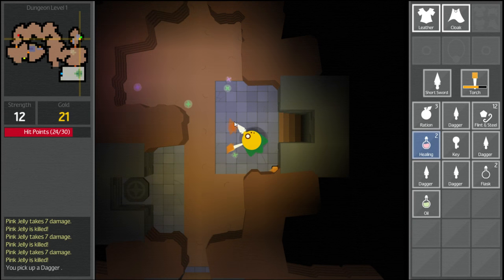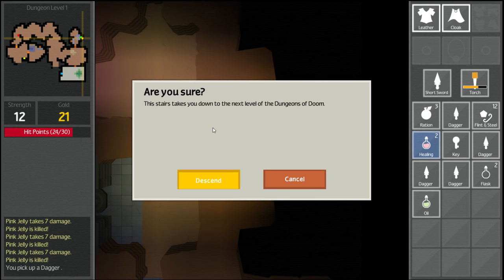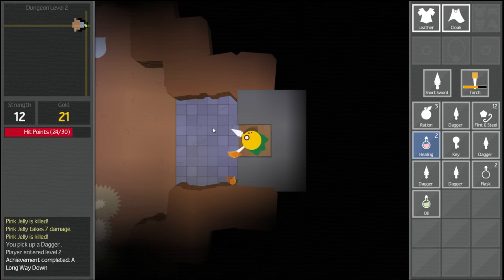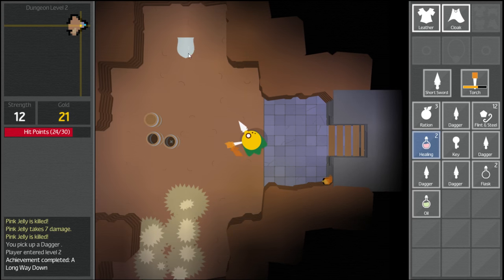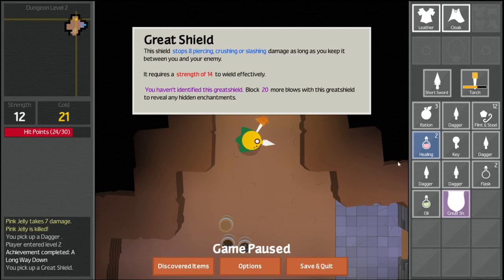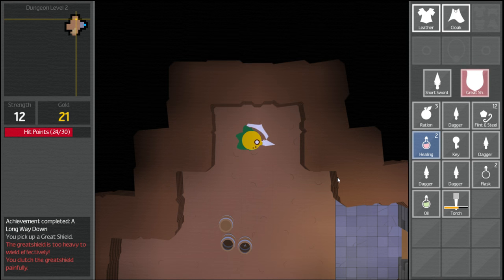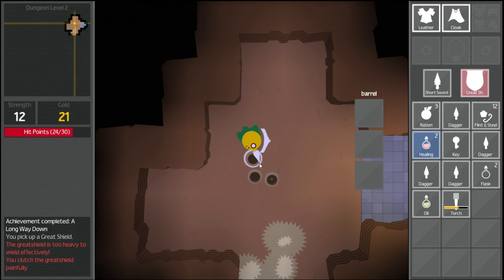Going down, we find what looks like a shield — it's a great shield. 'Block 20 more blows with this great shield to reveal any hidden enchantments.' Of course, it turns out it's cursed. Great — I have a cursed great shield. There's a healing potion nearby, and I'll always take those.